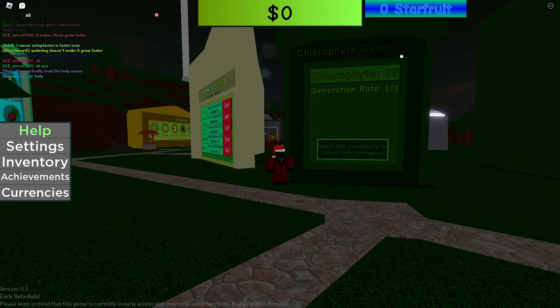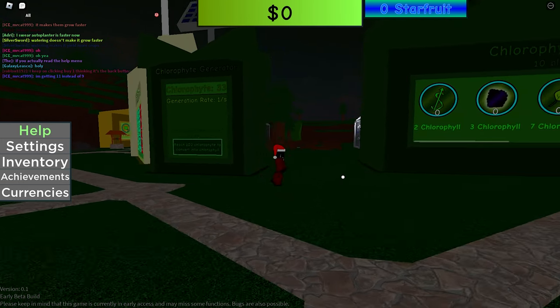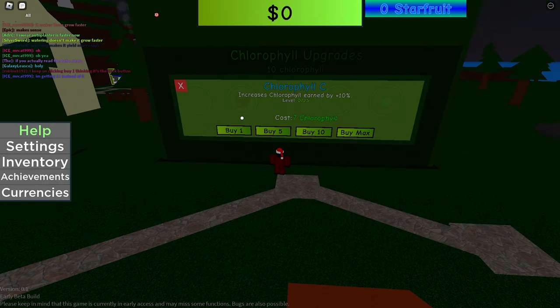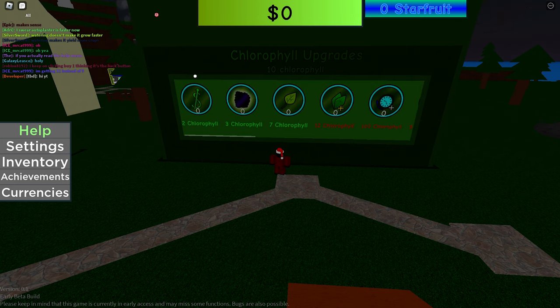We now have a Chlorophyll Generator — we generate Chlorophyll, or Chlorophyte. Every 100 Chlorophyte we produce one Chlorophyll. Using our Chlorophyll upgrades, we can upgrade some things: we can increase our global cash, which is definitely worth thinking about, or increase our void essence, which is probably not worth it.